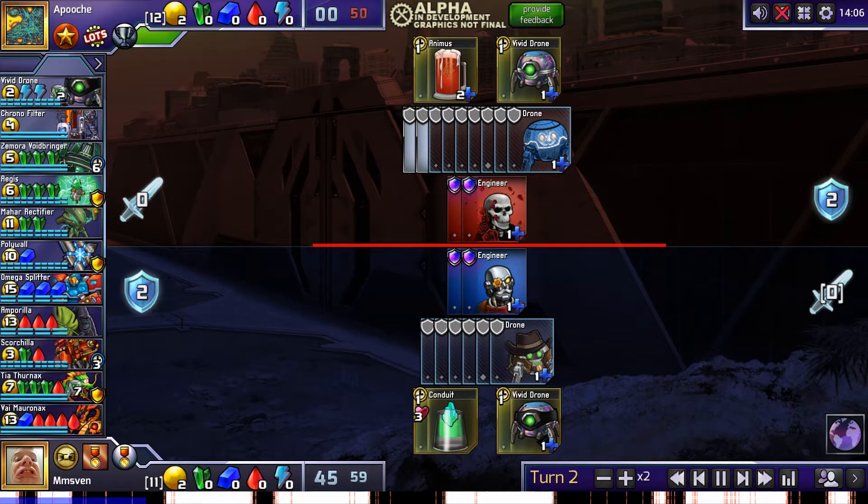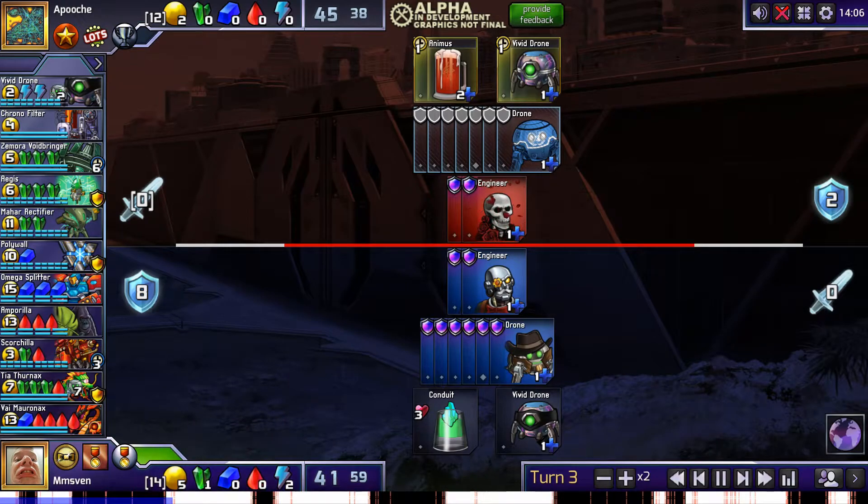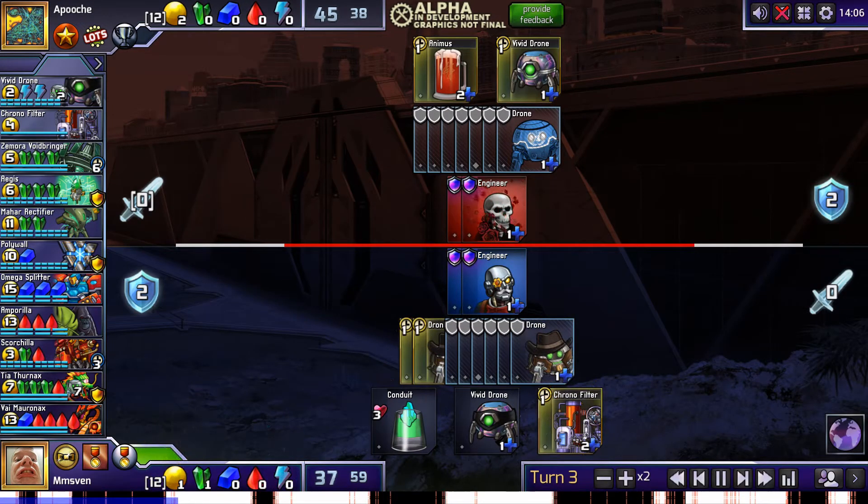Because of Chronofilter and Polywall, I'm certain that getting an Amperilla should happen at some point, but the save timing changes wildly depending on what your opponent is doing. I believe that the best strategy here is to play passively, avoid getting too many vivid drones early on, and get a conduit as your first tech building so the option to buy Tia stays open. Then you should slowly buy drones and Tarsiers until either buying a Tia kills your opponent, or buying an Amperilla becomes a safe investment.